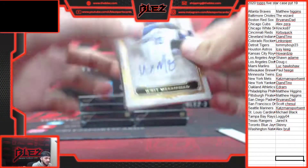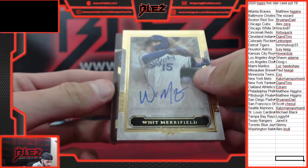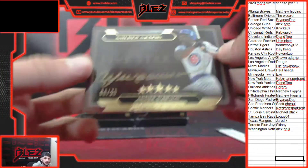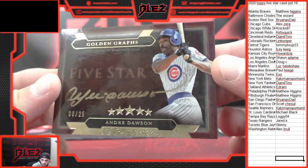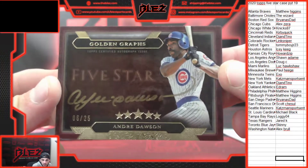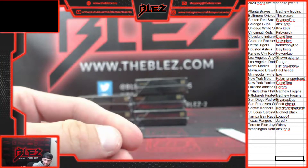Witt Merrifield auto for the Royals. Behind that, another Cubby — it's Andre Dawson, Gold Grass numbered to 25. Nice hit, Alex. Zara and the Cubbies — beautiful signature on the Dawson.